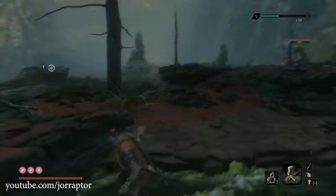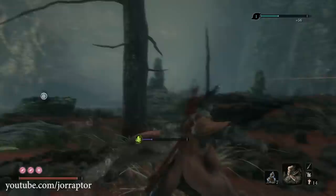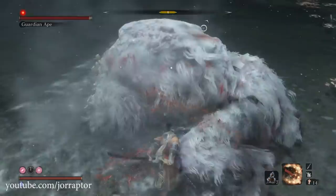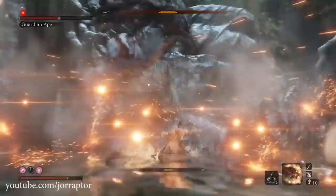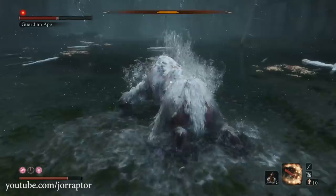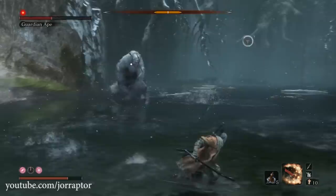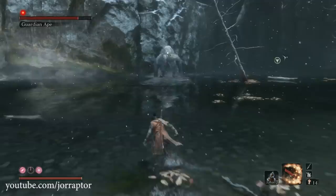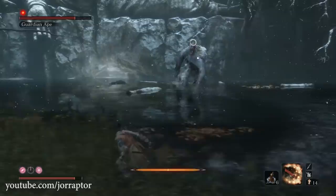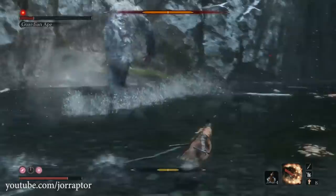Start the Guardian Ape fight with the Firecrackers tool to immediately give yourself time to deal damage and get an early advantage — though if you use it later in the fight he'll still be stunned but will quickly follow up with a body slam, so be careful. For the whole fight you want to run because he's really fast, and hit him after he's done with attacks when you see an opening — like after his combo that makes him sit down, which is a perfect time to strike. He will throw dung at you so jump away. Sometimes you can grapple to his neck after his roar attack, and when he does the crazy roll on his back you can strike him while he's trying to get back up.